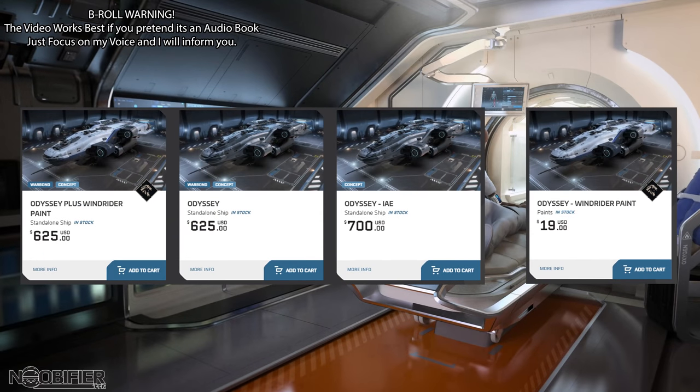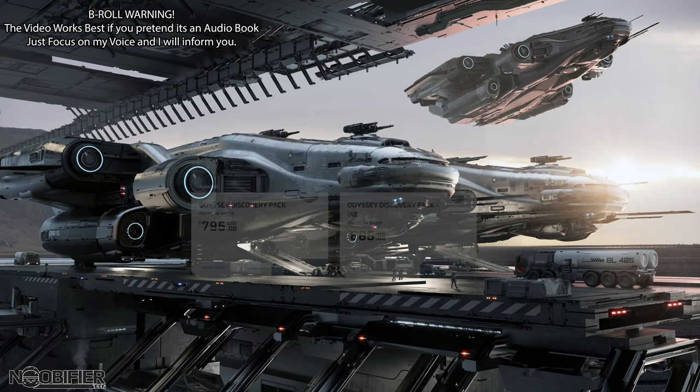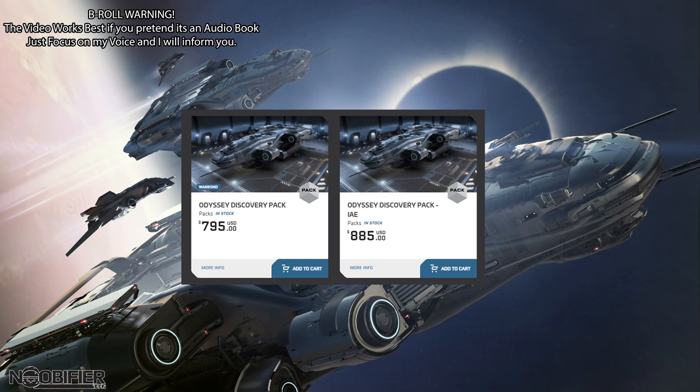It's being sold with paint and the usual package. $625 cash war bond including the $20 paint for Concierge members, so you save $20. $625 cash war bond without the paint for non-Concierge — which feels like a bit of a dick move, comment below if you think that was silly or not. The actual price is $700 if you use store credit, which comes with 120-month insurance, and then you still have to buy the paint. There's a Discovery Pack with a Saber and a Cyclone for $795 war bond, which could be a decent deal if you were going to buy those two ships anyway, as those extras come to about $200.